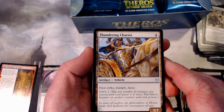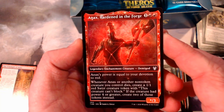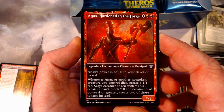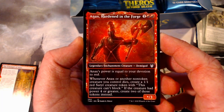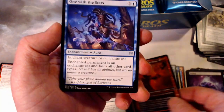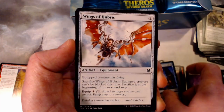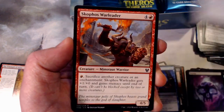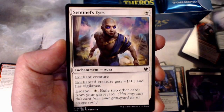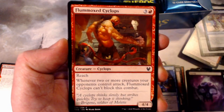We got some uncommons. Thunder and Chariot. Awesome — this is our first showcase. It's a Constellation Demigod card: Anax, Hardened in the Forge. His power is equal to your devotion to red. Whenever Anax or another non-token creature you control dies, it gives you a one-one that can't block. If it's a four or greater power creature, it gives you two one-ones that can't block. Which is pretty darn awesome. We're going to put the showcase in the rare pile because it feels rare. One with the Stars. Wings of Hubers. Scylphos Warleader. Setian Skirmisher. Sentinel's Eyes. Nyxborn Seaguard with the Cool Border. And the Flummoxed Cyclops.